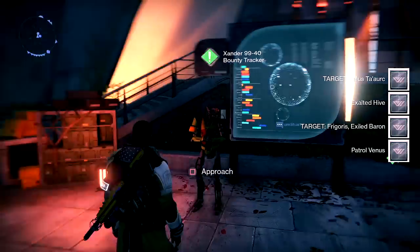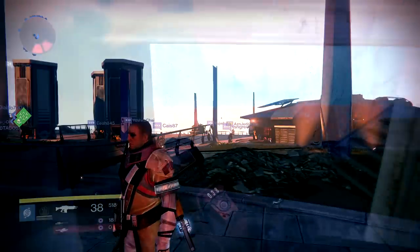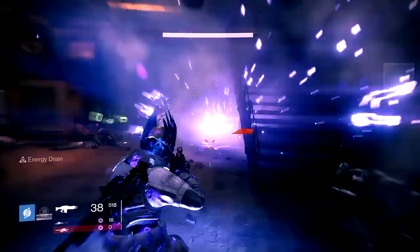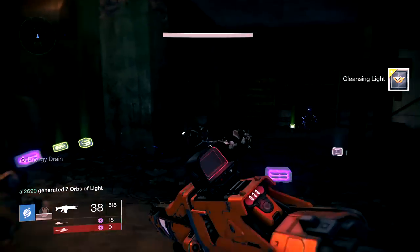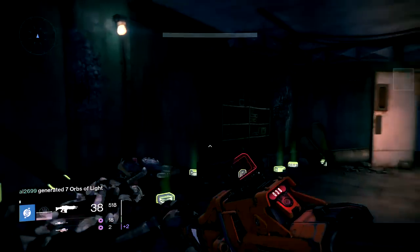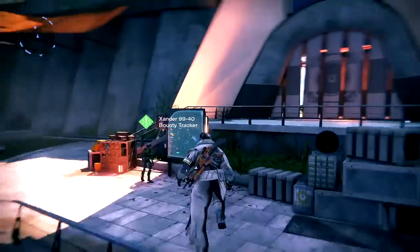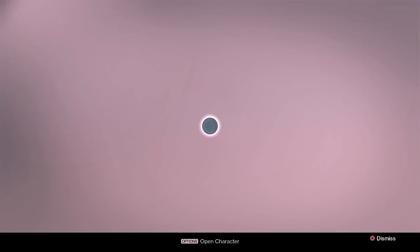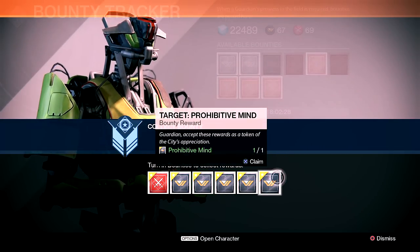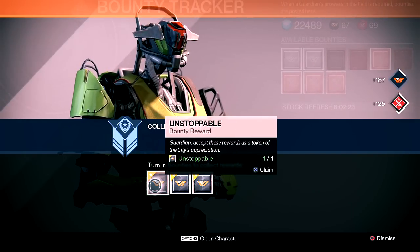After you're finished with that, go ahead and finish the easiest ones in your inventory and finish at the very least five bounties. Once you're done with at least five bounties, go ahead and go back to the tower, talk to the bounty tracker again, and redeem them all at once. In order for this method to work, it has to be at the very least five or above.